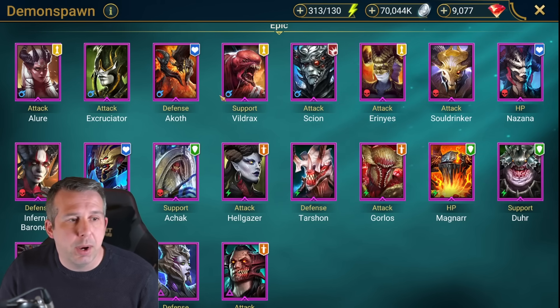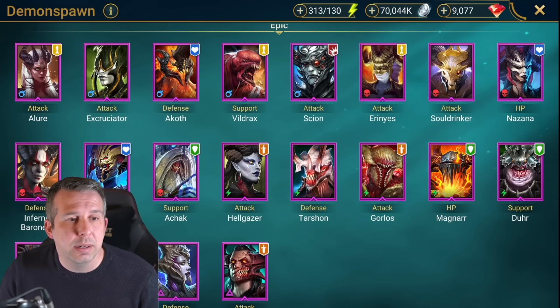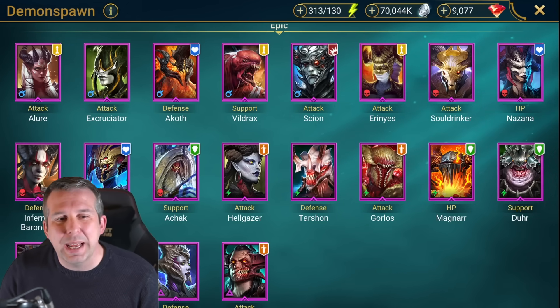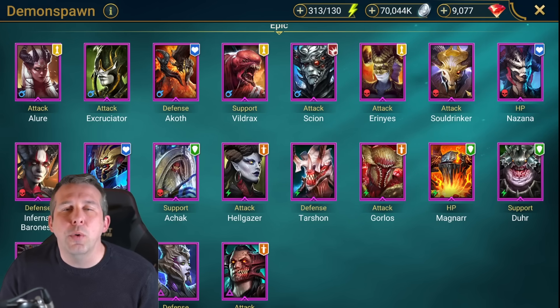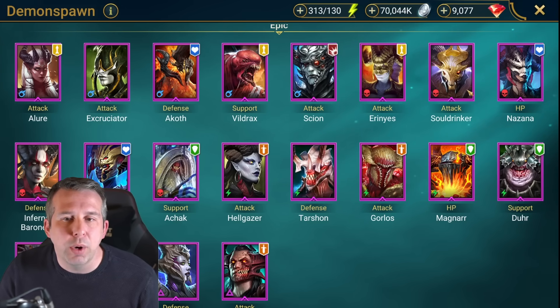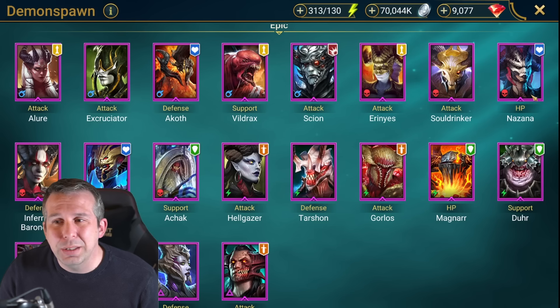Buildrack: one of the few epics that can hex and kind of act as a support, but really the kit's not good enough, kind of trashy. Sion: trash. Jane: trash. Soul Drinker: only useful in some funky arena bomb teams, generally trash. Nizana: not a bad support but probably not worth your time to invest in, lots better out there. Infernal Baroness: extremely similar to Nizana, average at best, both okay in faction wars but not really anything better than that.